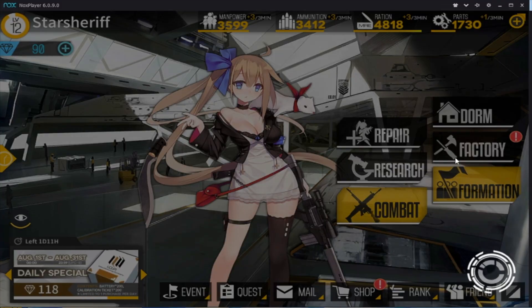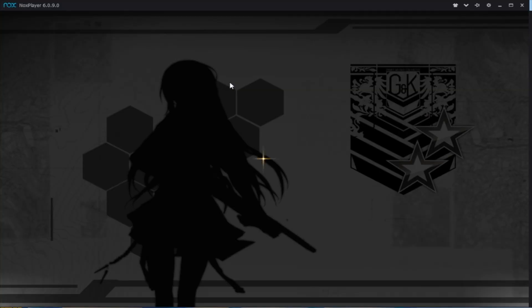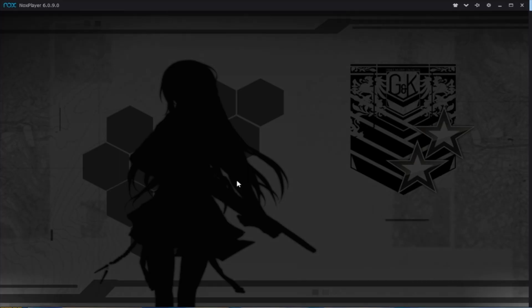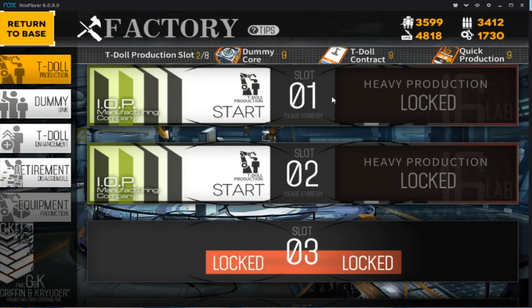The factory is where you create your T-dolls — this is where T-doll production is happening. Now I have some in production actually. You've got a two-star SMG. The stars only matter in that the higher the star, the more pronounced the buffs are of that particular gun. You can run through this entire game with two-star dolls. All higher-star dolls do is change the stats to be higher and their tile set effect is different — we'll show you what the tile set does later.